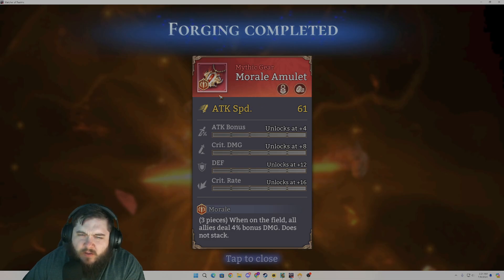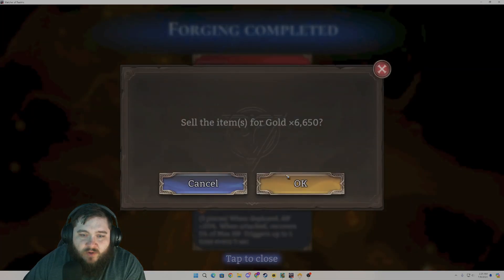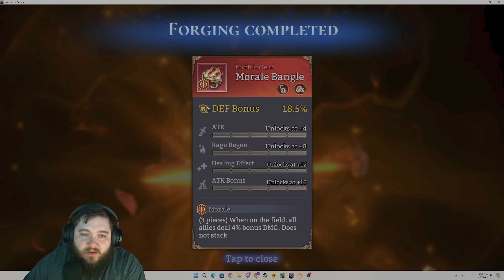Morale — we'll keep this one as well. We could put this on a secondary DPS, like maybe someone like Pyros, who you want to have some DPS stats but aren't worried too much about their damage — you don't necessarily need a damage set. You could use this for the extra bonus. What else we got? Unfortunately we get a flat stat there. I'm really looking for the damage reduction set. Morale — we'll keep this as well because it's a percent main stat.